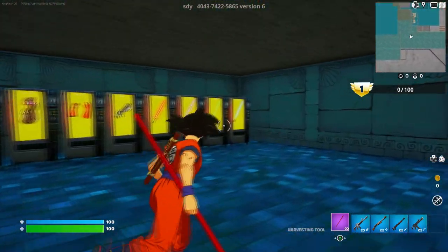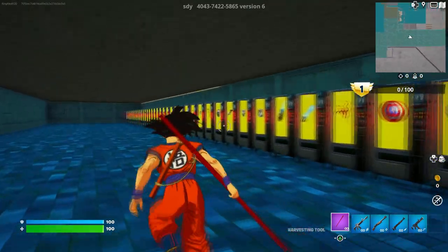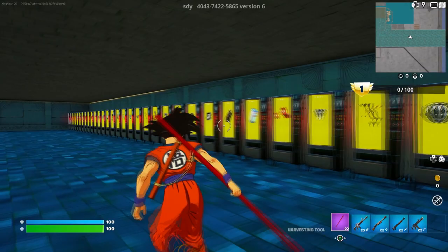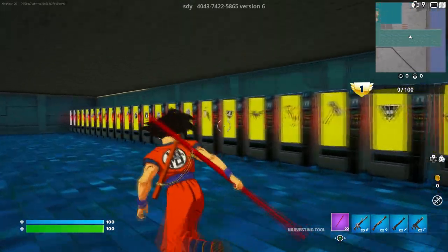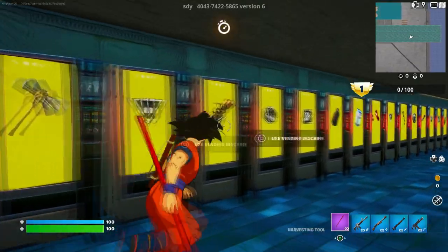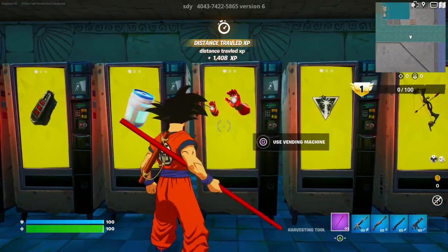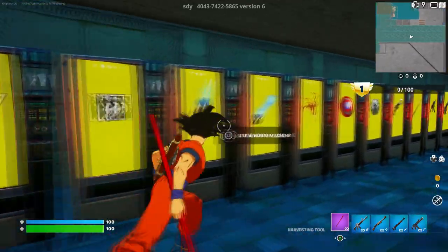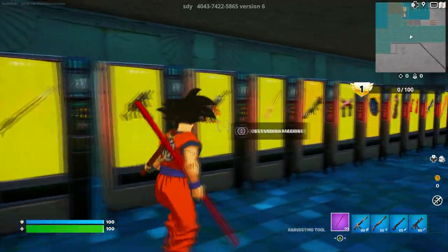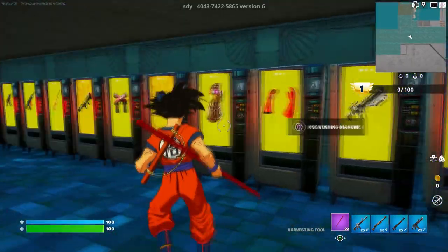And there you go — all your mystic weapons right here! You can check them out and grab them. That's pretty much it, guys. Don't forget to hit like, subscribe, turn on notifications, and share the video. Make sure to pick which weapon you want so you can save it. You guys should be good to go — take care, have a good one, bye!